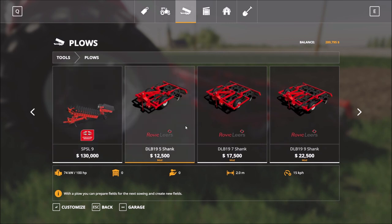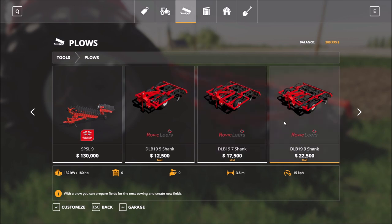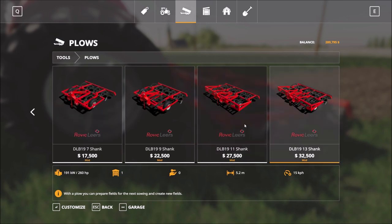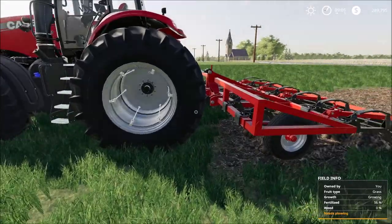So you get a 2 meter ripper, then you get a 2.81, 3.6, 4.4, and 5.2. We have the 5.2 at the back of the 340 Case Magnum.